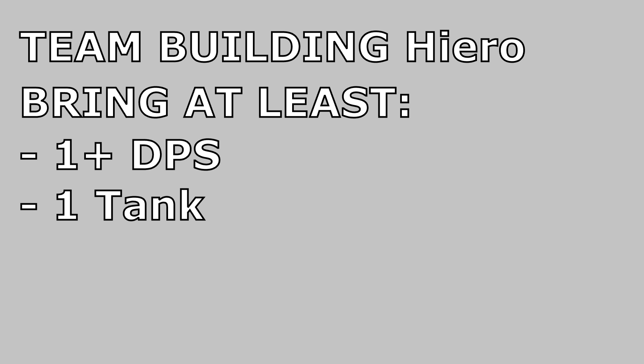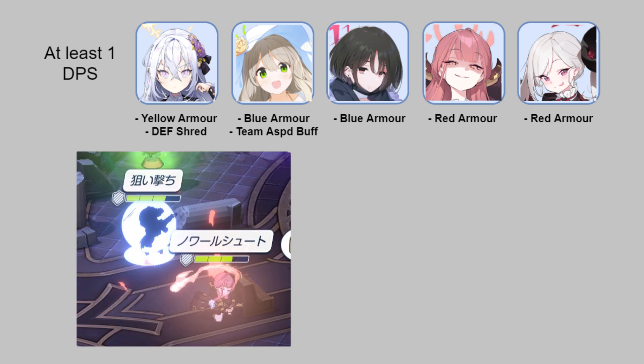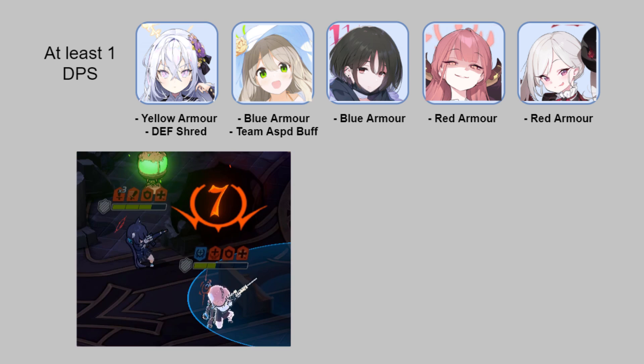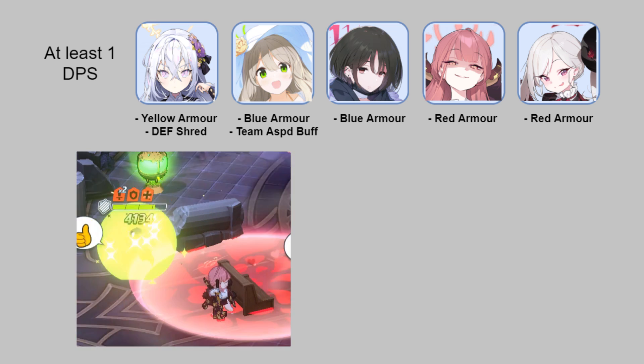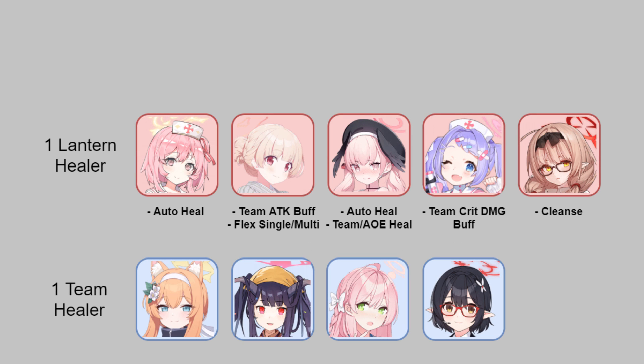With that said, in order to handle Insane Hieronymus, I would recommend to have on your team at the minimum: at least one DPS, one tank, one relic healer and one team healer. For DPS, you want to prioritise blue or yellow armoured students. Red armoured students are usable if you have enough healing, but even then, you can probably only afford to run one red armoured student. Tanks are self-explanatory — those with some kind of team synergy or those who can fulfil other roles are high priority. As for healers, most students are flexible and can handle either role. Although typically, your AoE healers will mainly be responsible for healing the team, and your single target healers will most likely be responsible for the relic.